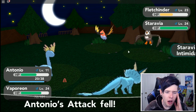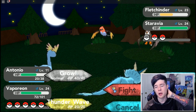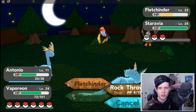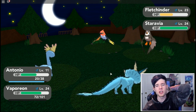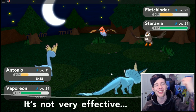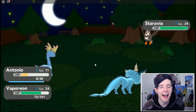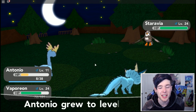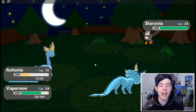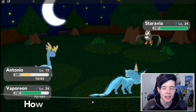Let's go to Fletchinder - try and get another knockout before Antonio dies. Look at that - Antonio's a beast! Fletchinder goes down. Antonio gets 660 experience - two levels, three levels! Antonio, you beast. He wants to learn Icy Wind.